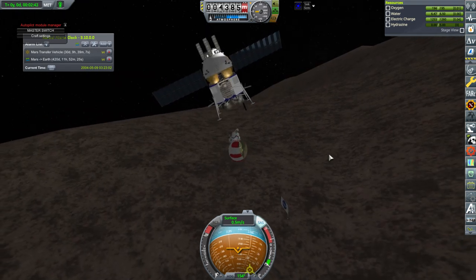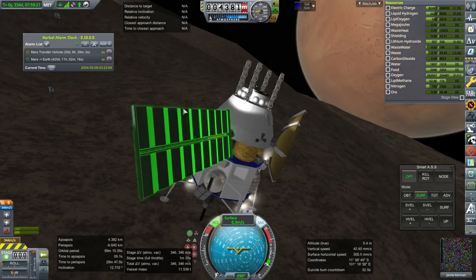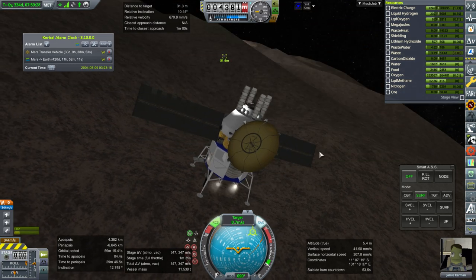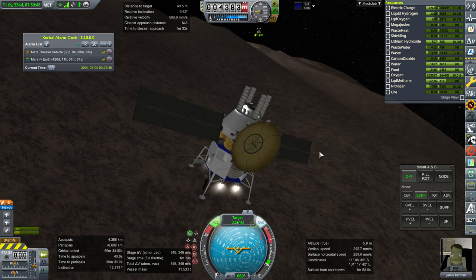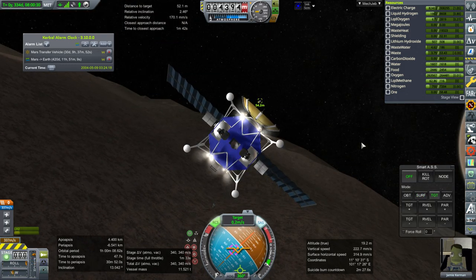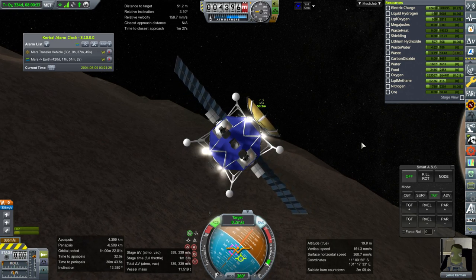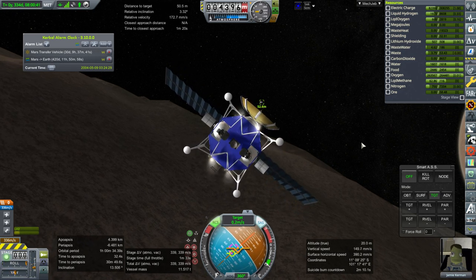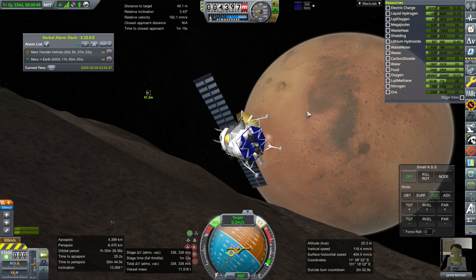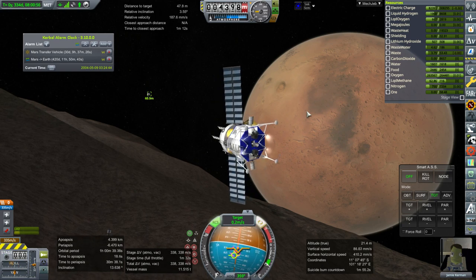I totally forgot about hydrazine being necessary for EVAs — because of course that's not a Realism Overhaul thing, that's a Kerbalism thing. And really it ought to be nitrogen because we packed that anyway and that's what the MMU used. But anyway, I think we're just going to go chase after Jetcast. This is going to be touchy though — it's not going to be easy to catch him because he's got no EVA propellant. This is actually like a low-gravity emergency here. Let's make sure the ladder is sort of facing Jetcast — we need to dock the ladder to Jetcast somehow.